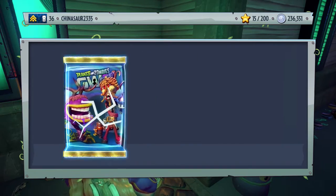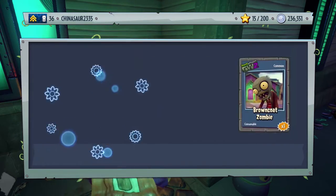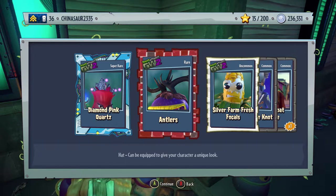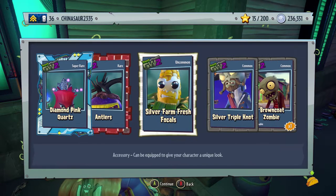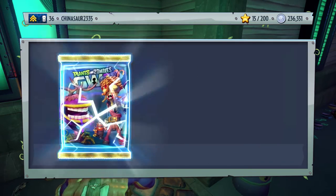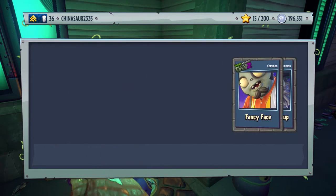Diamond Pink Quartz! We got Antlers — hey, I really wanted that hat! It's a hat for the Chomper. Silver Farm Fresh Vocals for Colonel Corn, Silver Triple Knot for Dead Beard, and a Brown Coat Zombie. We have less than 200 grand left.